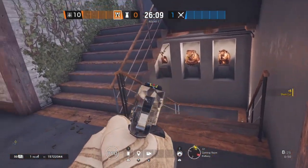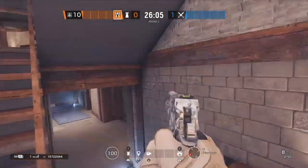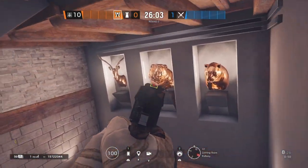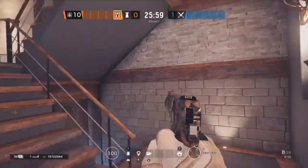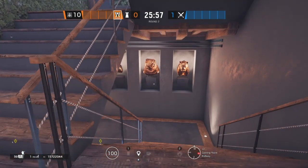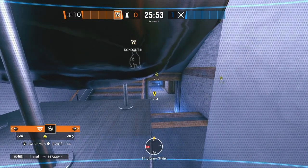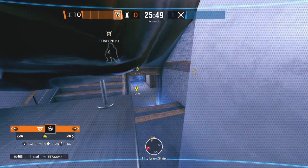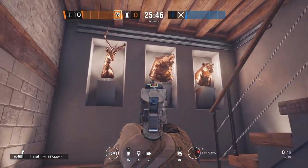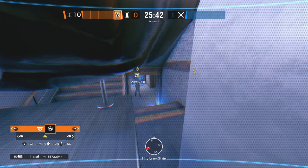The good thing about this camera is that when attackers are pushing these stairs they're mostly looking at the stairs, at the bottom — they're most likely not gonna see it. They don't really look over at the bear. Let me show you guys the view — you can pretty much watch everything in blue from this side. And that's all for it, let me show you guys the next spot.